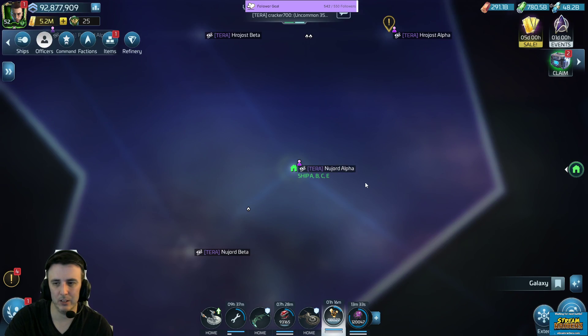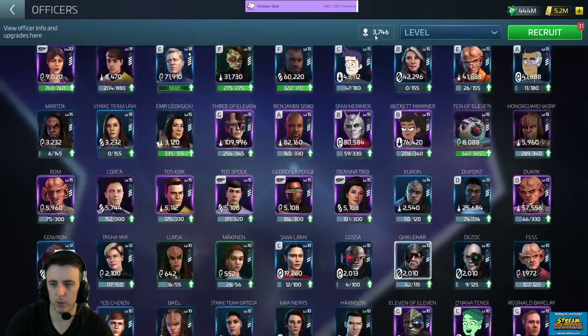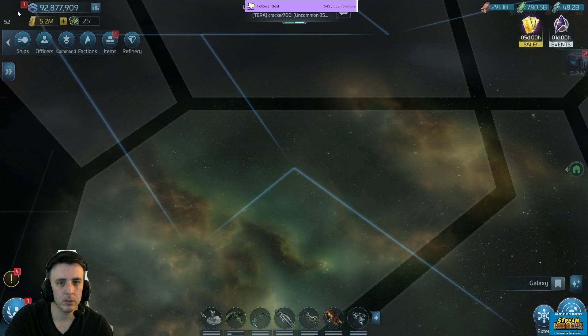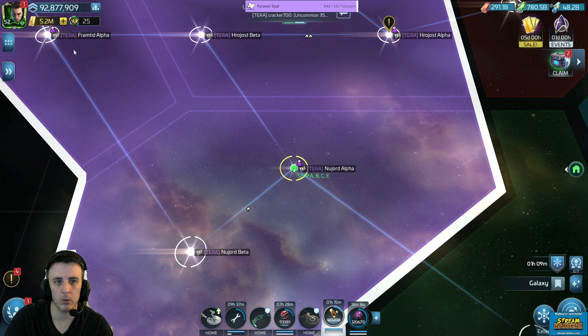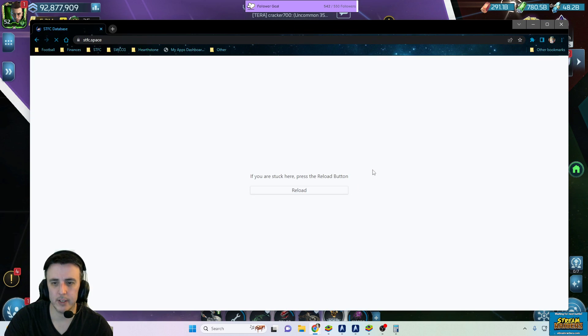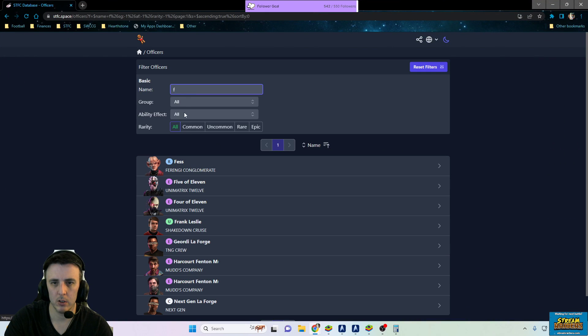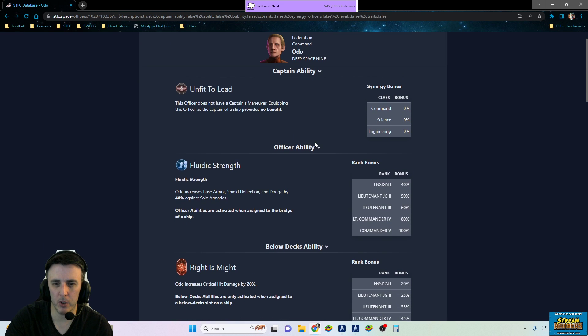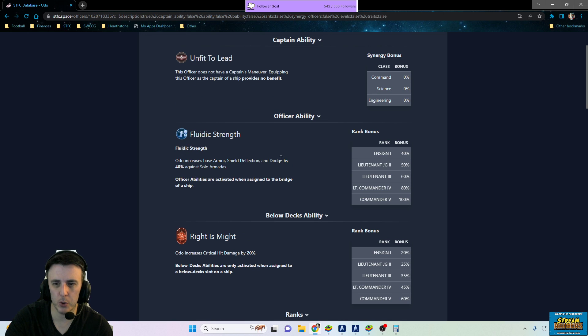How many shards do I need for Odo? I need — is that 46? So we have to go all the way if I want to unlock Odo. And what does Odo do — why is he worth unlocking? Let's just look him up. No Captain's ability. His Officer ability increases your penetration against solo armadas — not bad, but not really what most people use him for.